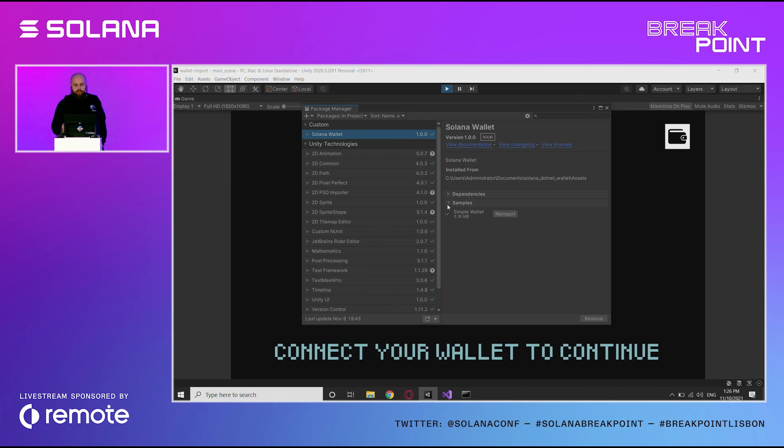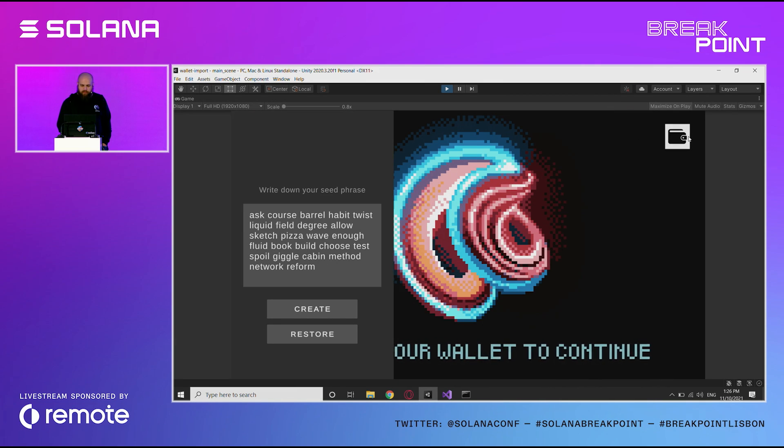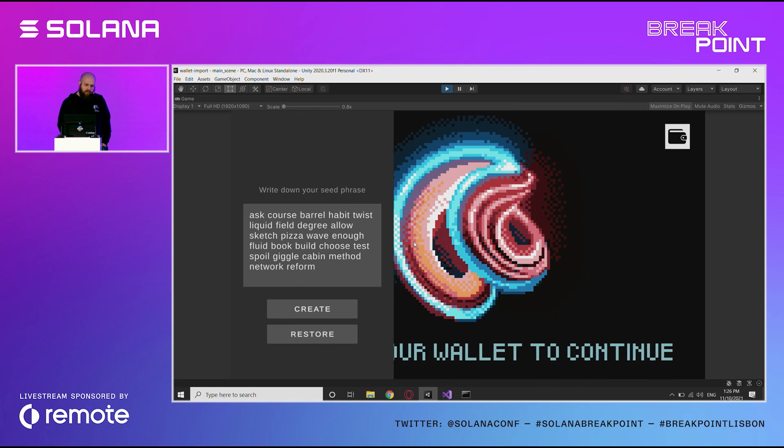You can then import the sample scene with the already preset up small interface where you can create or restore your wallet with the key phrase.